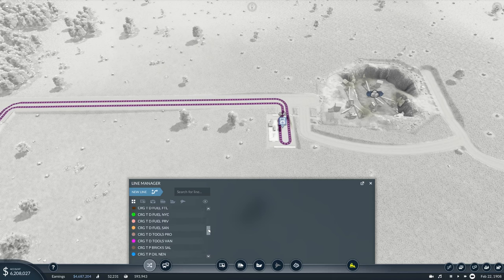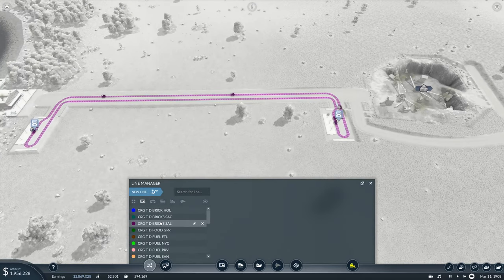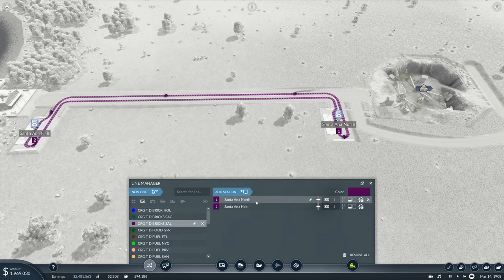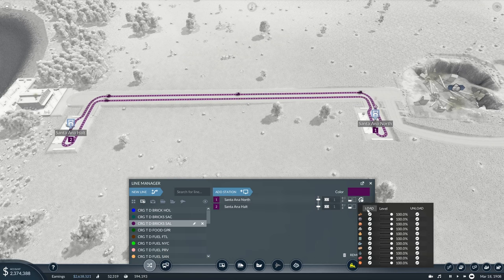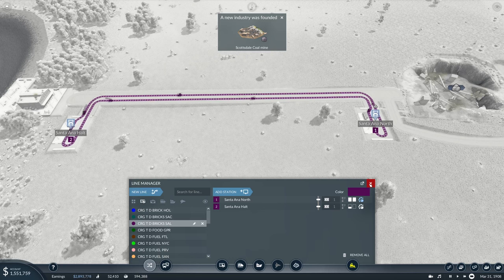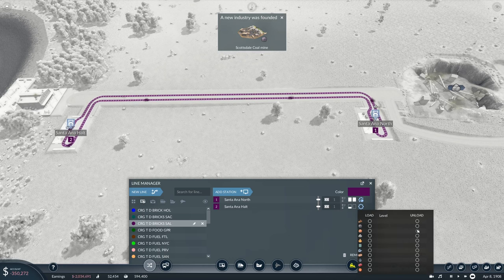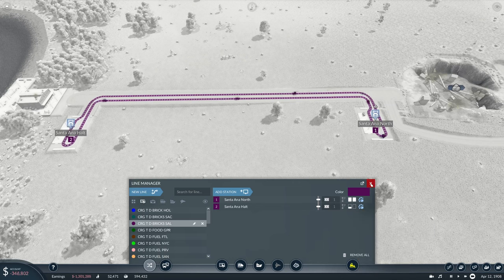We're going to manage these lines a bit. Cargo truck delivery bricks — center and a north, center and a halt, center and a north — we want to load that, unload nothing, and wait for a full load. In Santa Ana halts we want to unload that. Good.